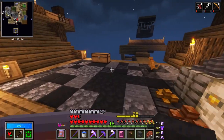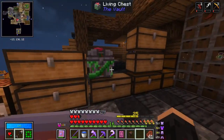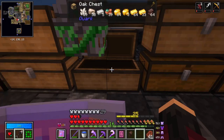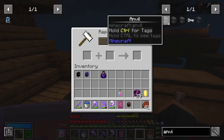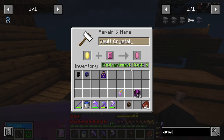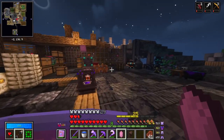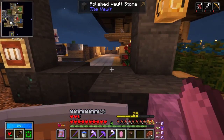No longer will I be finding anvils in vaults begging for scraps - I now can make my own anvils until the cows come home. I've been picking up the cake vaults, so I thought, why don't we just do one and see what happens? And now just tidying up my inventory so we can go into the vault.